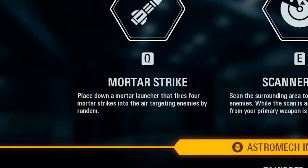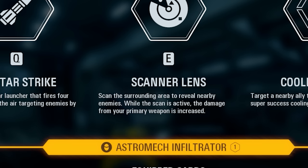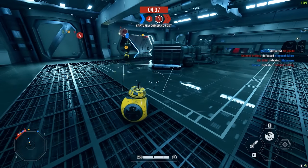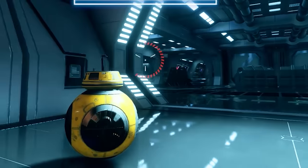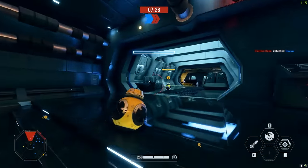The Mortar Strike places down a mortar launcher that fires four mortar strikes into the air targeting enemies randomly. Scanner Lens scans the surrounding area to reveal nearby enemies, and while the scan is active damage from your primary is increased. Cooling Grant targets a nearby ally to briefly grant them super cooling for a limited time. I have a right-click stun - it's got a really high heat buildup. They gave BB-8 a gun - I am unstoppable now!